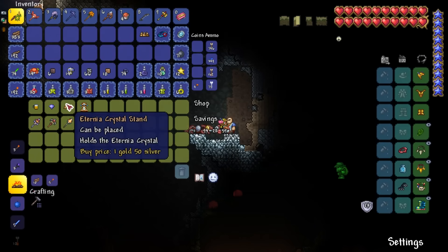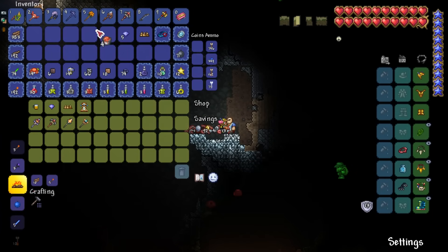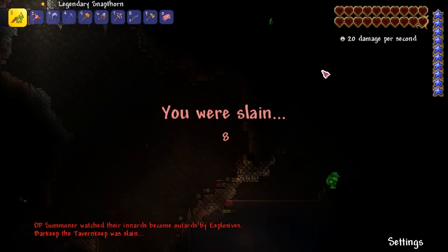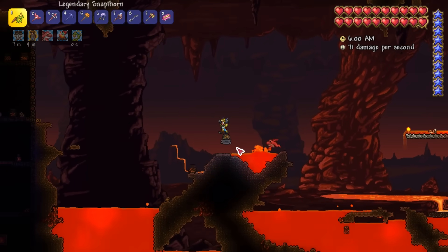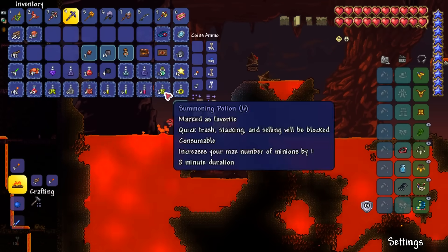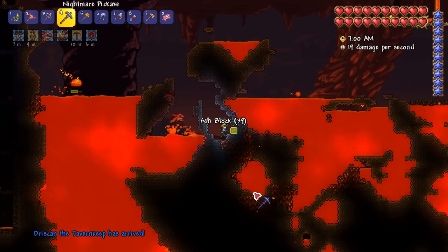After swinging past base to craft a Nightmare Pickaxe, our next goal is in the Underworld. On the way down I bump into the Unconscious Man. I wake up the Tavern Keep and buy an Eternia Crystal Stand and a few Eternia Crystals from him. I also grab a Ballista Rod which is useful against the Wall of Flesh. After respawning I start exploring the Underworld for a Hellforge — they're fairly common so it doesn't take long to find one.